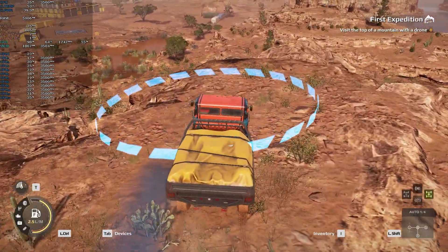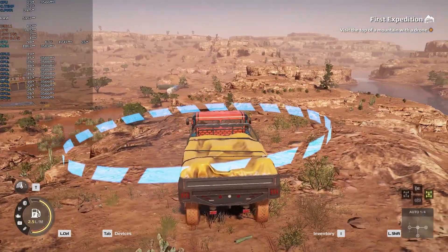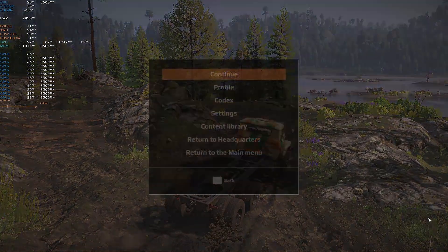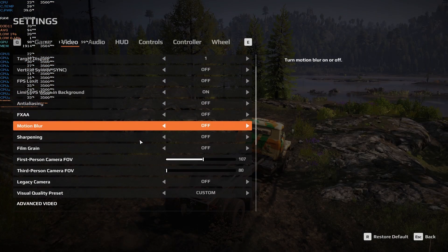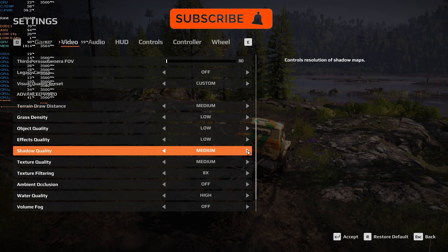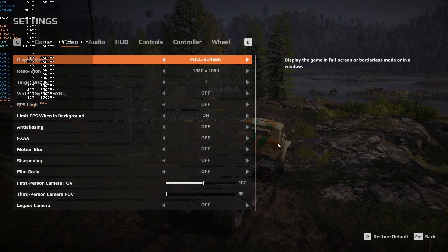Now once we've reached here, we're just going to switch to the other map. This is the map that is more intensive, and in this one we're going to try different settings. These are the best settings I found to be really good at achieving 60fps at 1080p.